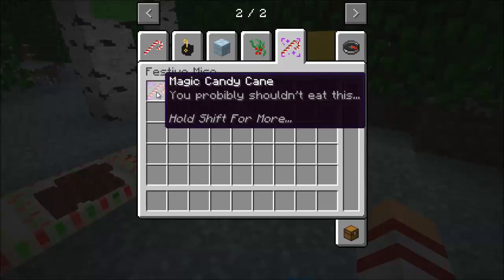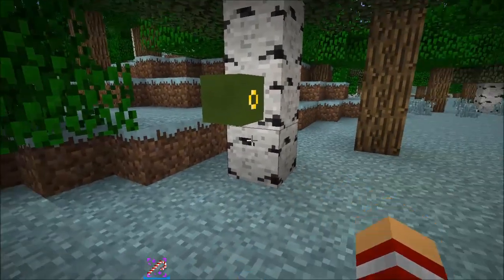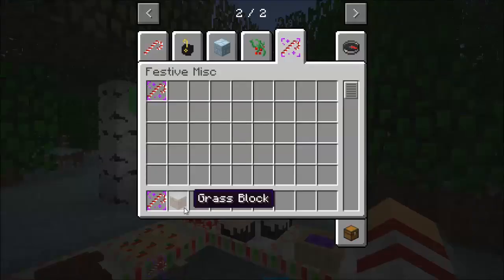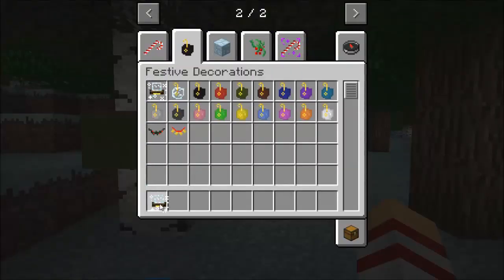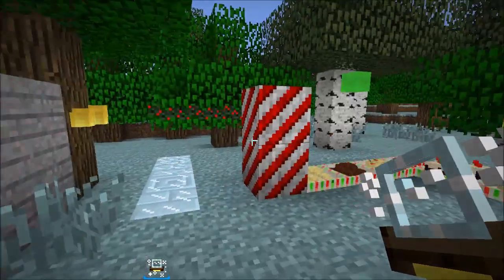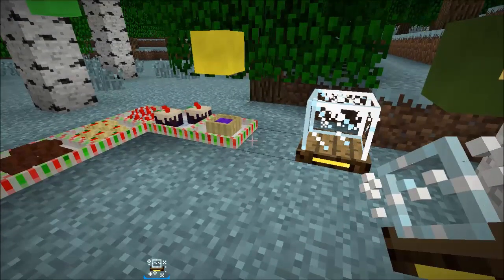The next item is the magic candy cane. I'm not sure what this actually does — I've tried it in creative and survival and it doesn't really do anything. Now it's time for the thing I was going to talk about: the snow globe. This is the magical snow globe that will actually bring us to another dimension. The new dimension is called the Kringle. Yes, the Kringle — that's a really weird name, but it's true.